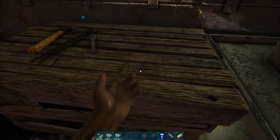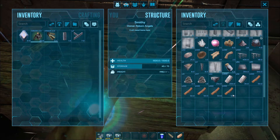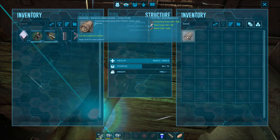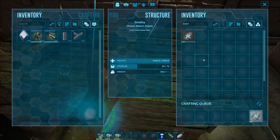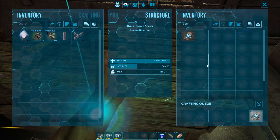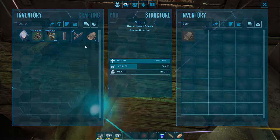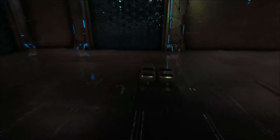So let's jump into it. This is a smithy that I've made — I've already placed everything I would possibly need in here. You can just search for it. There's the beer barrel — let's craft it. And there we go. Now the beer barrel needs to be connected to a water supply.